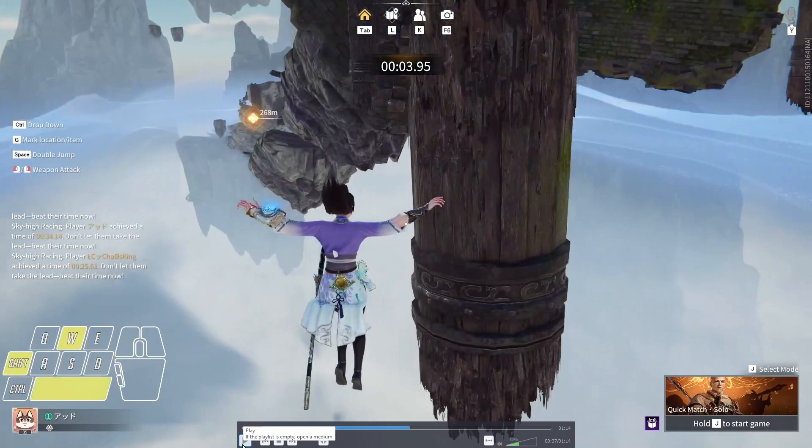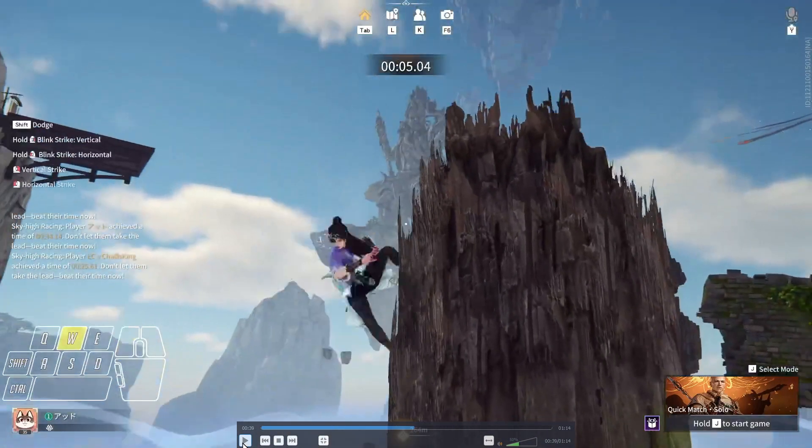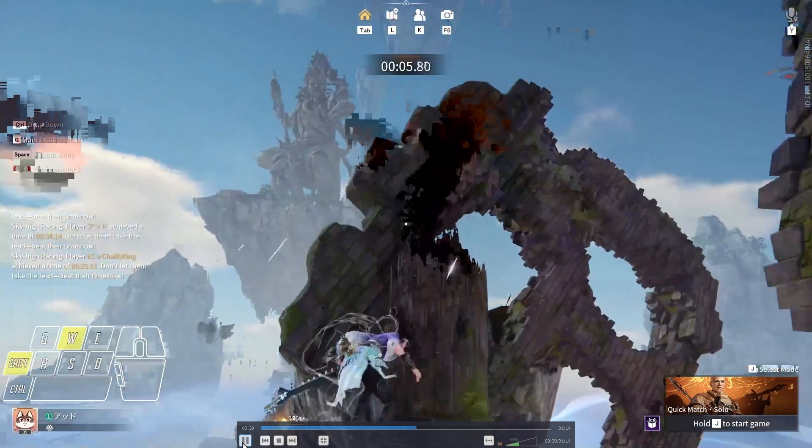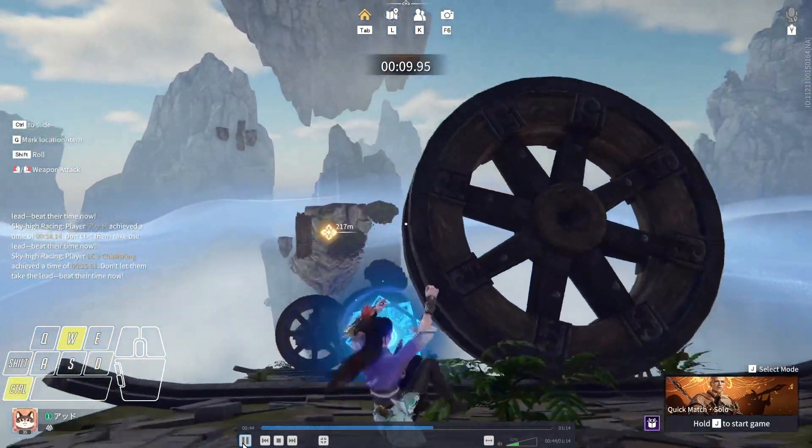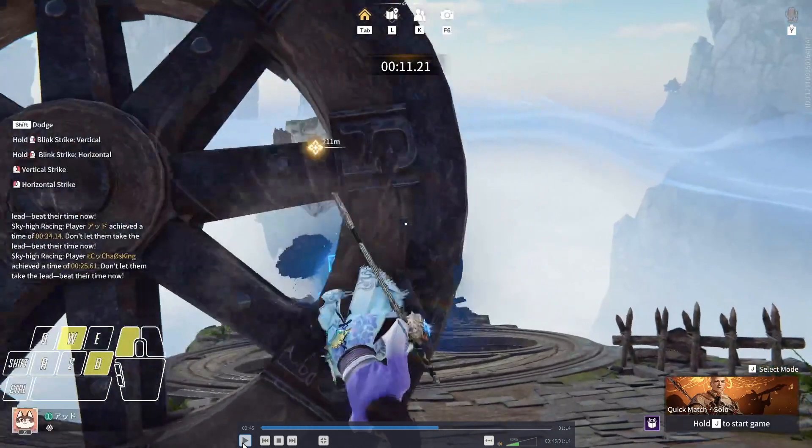Jump to the left and then use the double jump to ensure that you stick to the wall. For this one you want to kind of go toward the middle and try to do it low. You don't totally have to do this one — you can just slide down — but every second counts, so do it if you can. It takes a lot of practice.